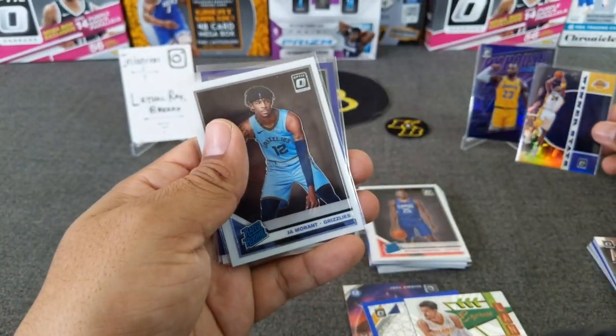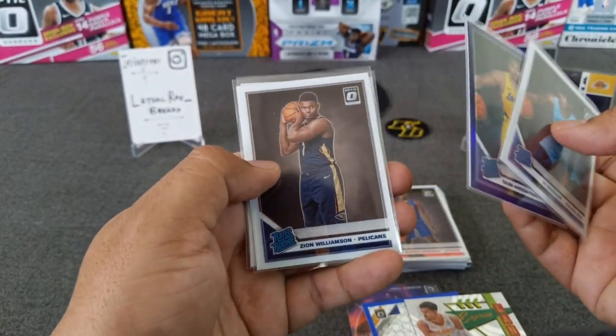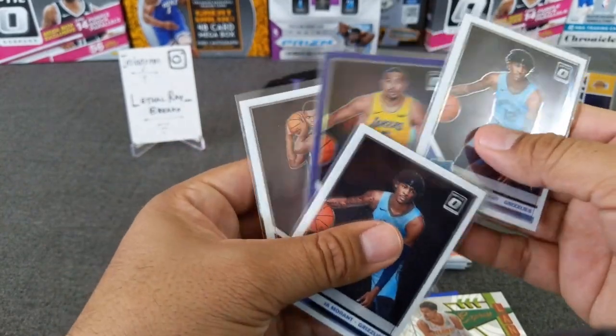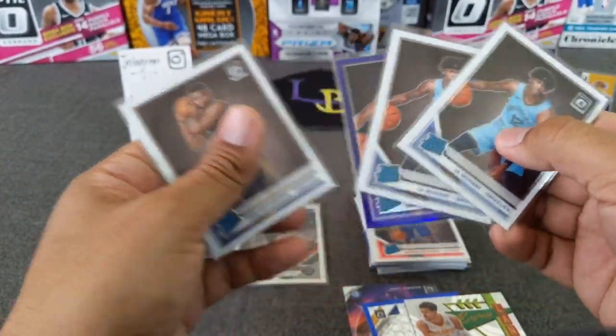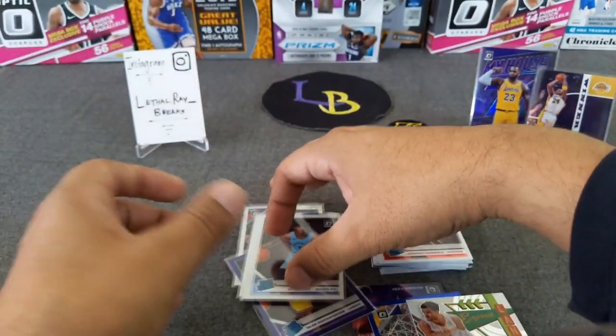Kobe — let's put him over there with LeBron. Love it. Ja Morant, got a purple Taylen Tucker, a Zion, and another two Ja Morants and a Zion. Not too bad of an opening for sure. Not going to complain.